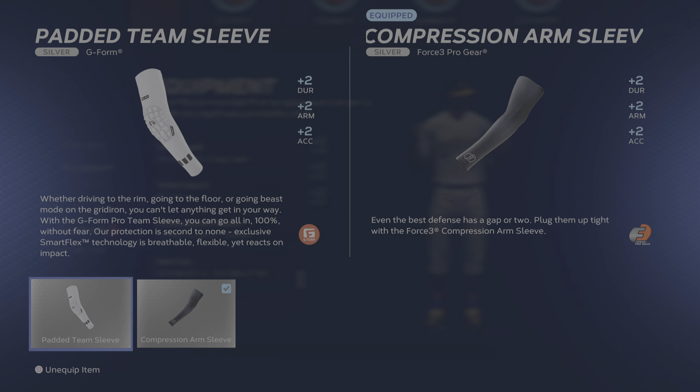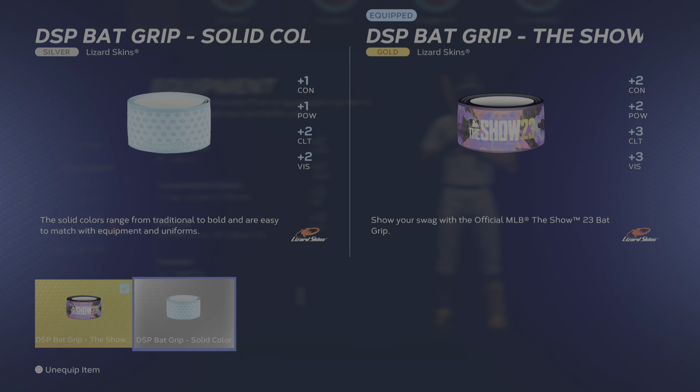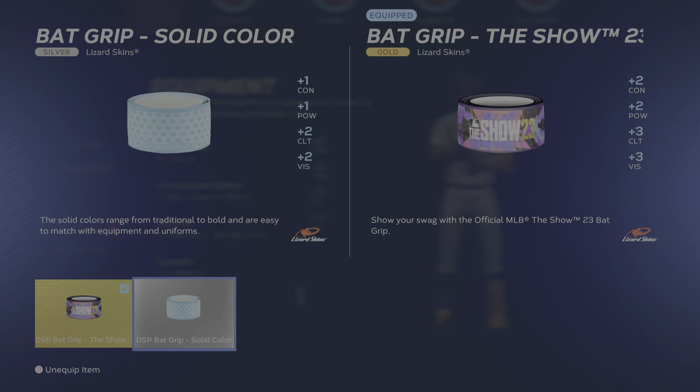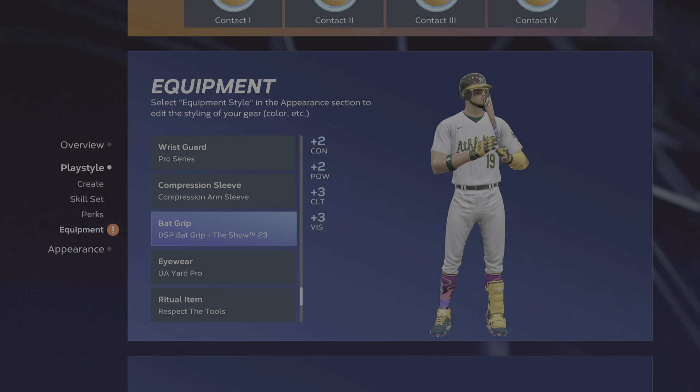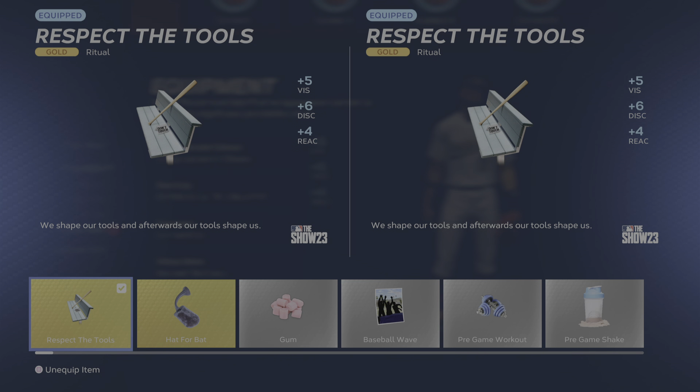The compression arm sleeve — that's the one we use. They're both pretty much the same, I just like this style better than that one. For the bat grip, it's the MLB The Show back grip because it's better than the solid generic one — got the Air Lizard Skins. We're using the UA Yard Pro Under Armor.